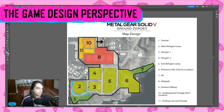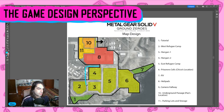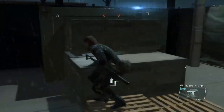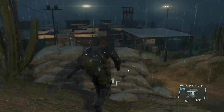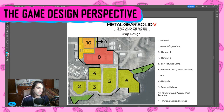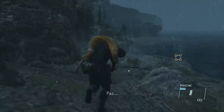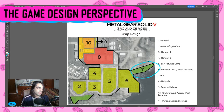We have two refugee camps, which are number two and number five. These refugee camps have a classic stealth approach. Then we have our hangars or storage sections, the prisoner cells, and our RV — the rendezvous with the first helicopter we'll call to the mission. I consider it green because there are no enemies there, and usually when guards have spotted you, they won't actually reach there. Then we have number eight, which are the helipads — this part is very hard. There are almost no ways of breaking lines of sight there.